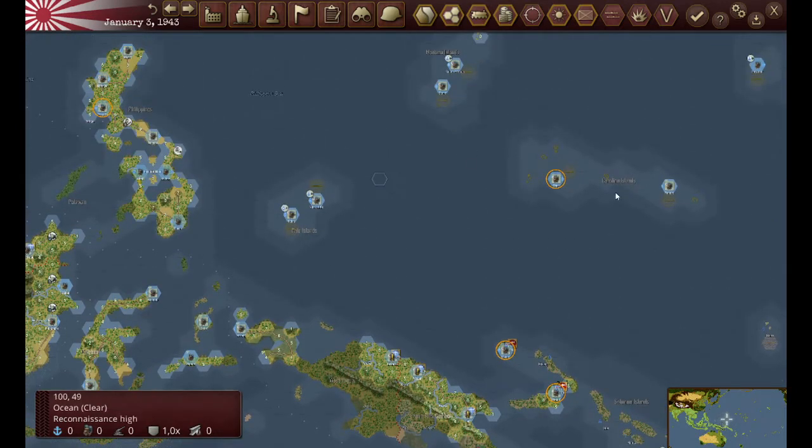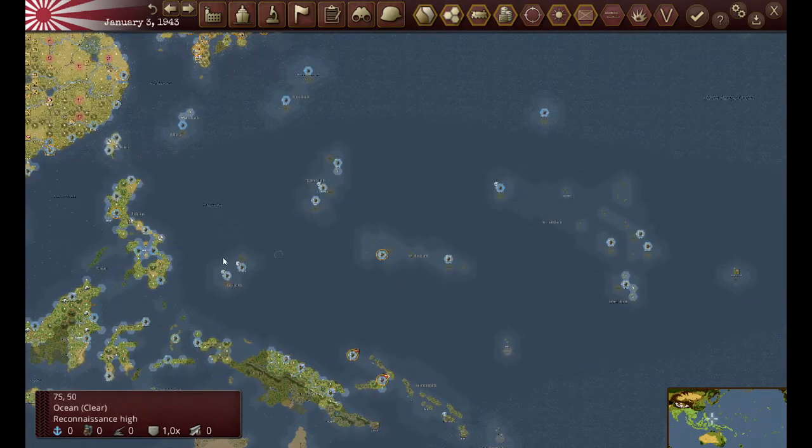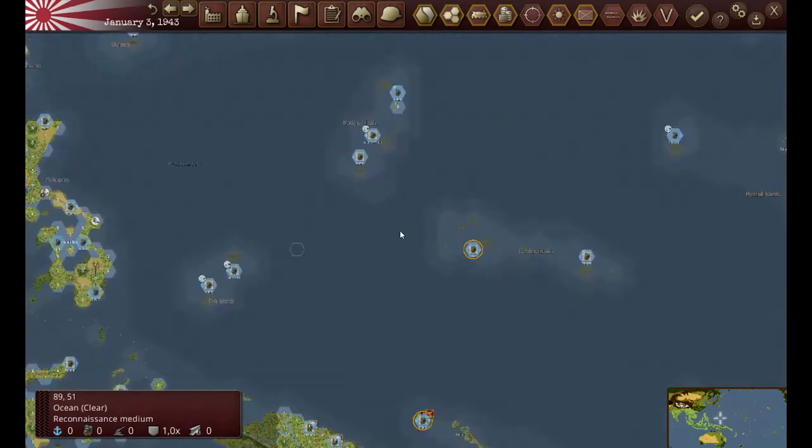So defending here, then defending this area here. Once the Americans take these ports, it's going to be really hard for me to stop them. I'm still thinking about whether to upgrade Iwo Jima or Saipan, because this is last-ditch stuff. Once they break into here, once they have this area, having these guys upgraded could be very important for trying to stop them from moving towards Japan.